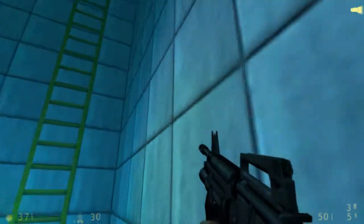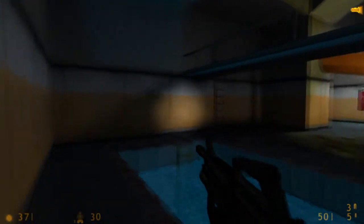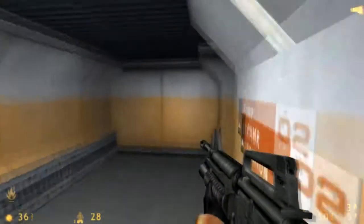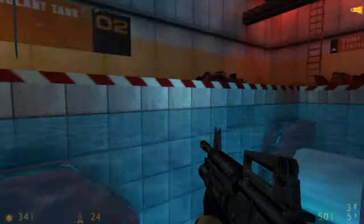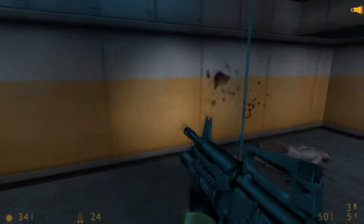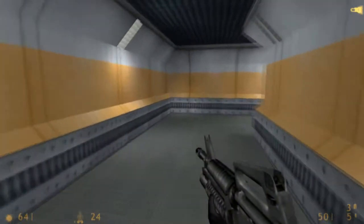Alright, everything's fine and dandy. I don't have much health to be screwing around with. There's a ladder. Now that both of them are activated, I can go to the core. I should have turned off that heat first. Thank goodness for these health kits — they come in handy.